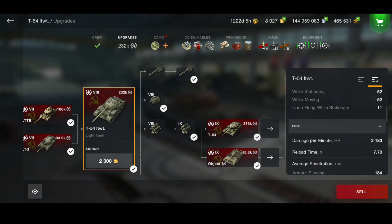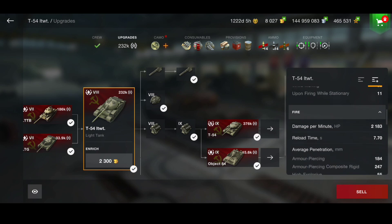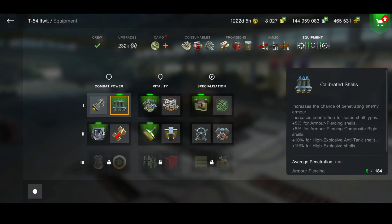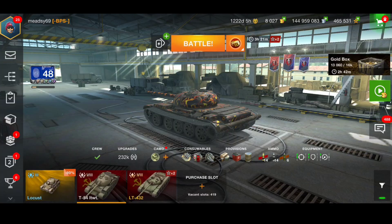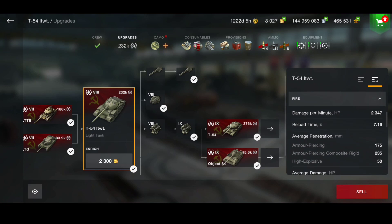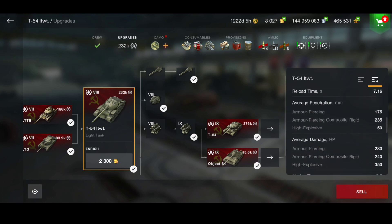Damage per minute is 2183. We are running it with calibrated shells because the penetration does struggle. With calibrated shells, penetration is 184 millimeters on AP and 247 on APCR. Without calibrated shells you're only looking at 175mm on AP and 235mm on APCR, and DPM drops to around 2300 — so penetration really isn't great without the equipment.